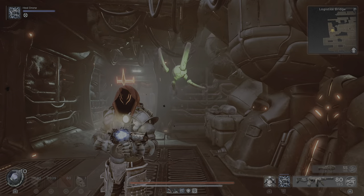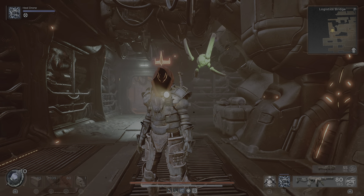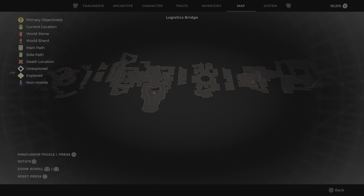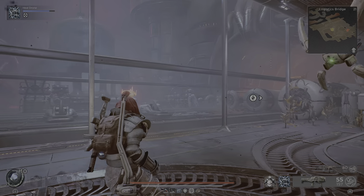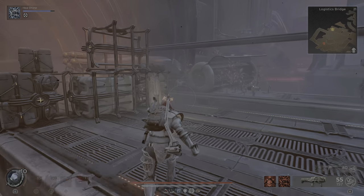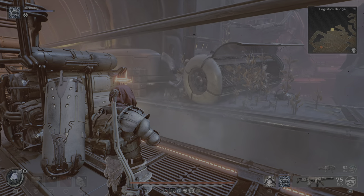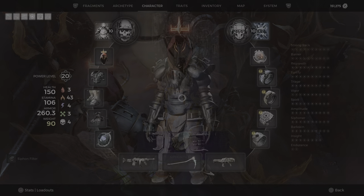Now I'll show you where you can get the ring. So now we're all the way in the back of the map — all the way in the back there's another waypoint. I want to go past these trains, go this way. It should be in that corner. You might want to shoot that breakable — there we go. And here you go: the siphon filter ring.